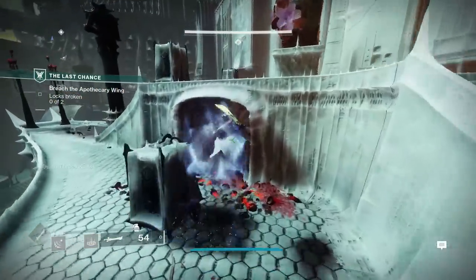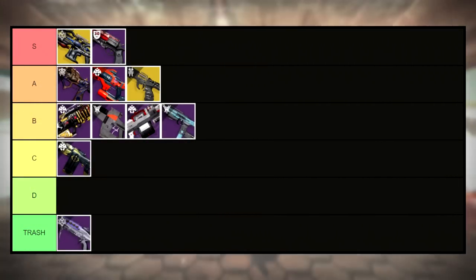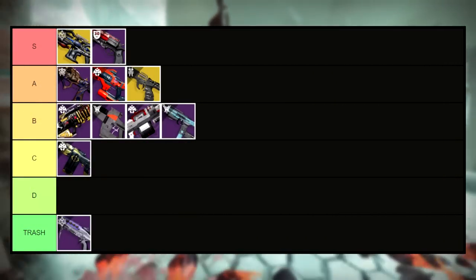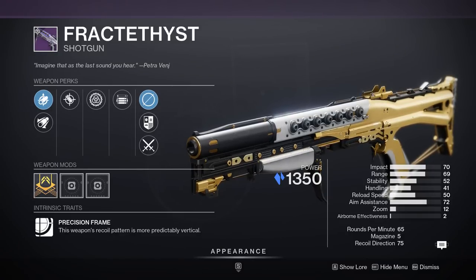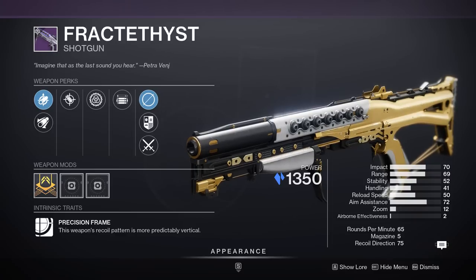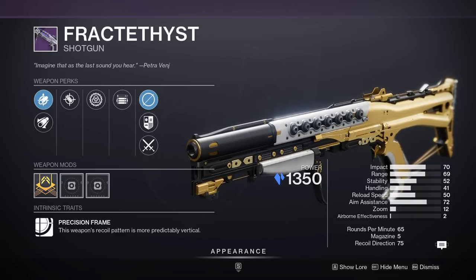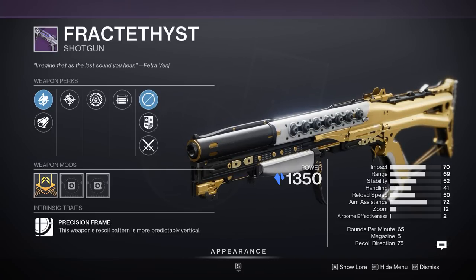Up next is one of our only trash tier weapons: the Fractathyst shotgun. This weapon dropped back in Season of the Lost and although it's not obtainable anymore, you're not really missing out on much, at least if you're a PvE player. The perks are just awful, combined with pellet shotguns already not being that amazing. Trench Barrel Lead from Gold is the best combo you'll get, but there's never a time I could see getting use out of this gun — into the trash tier it goes.